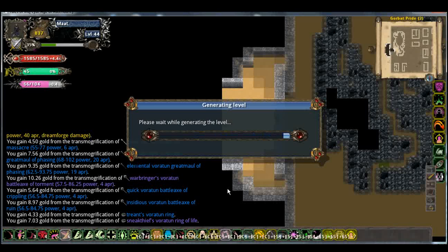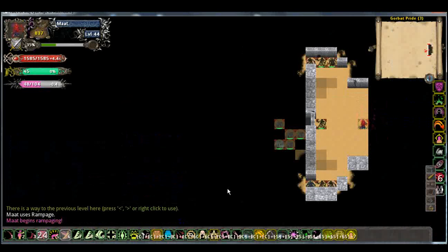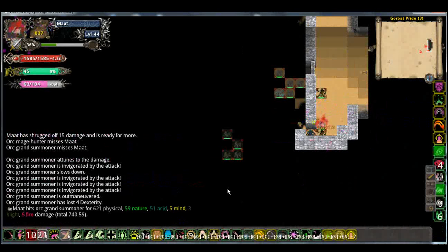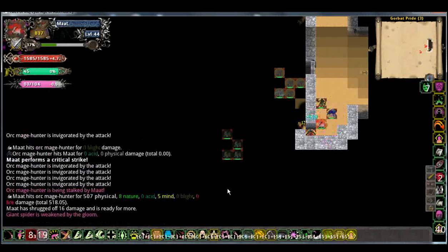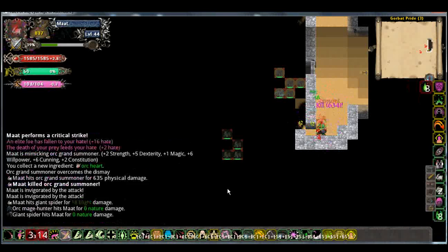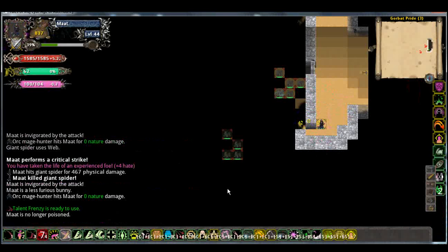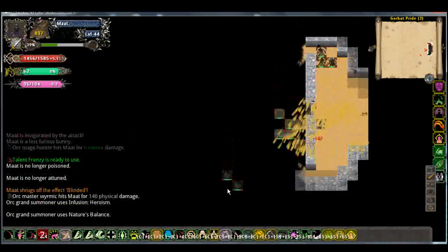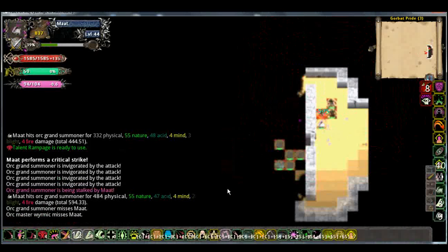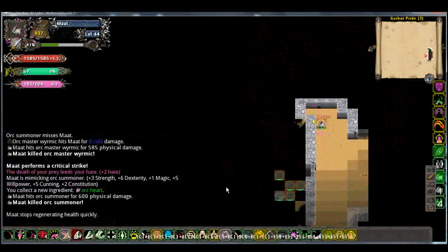So this is the last level of Gorbet Pride. Let's just rampage and wander down here and kill these guys. We got them, and we'll wait for rampage to come up. Actually, I don't even need to — not for these guys. They might rampage me anyway. I got confused, which shouldn't really happen. Got rid of them.